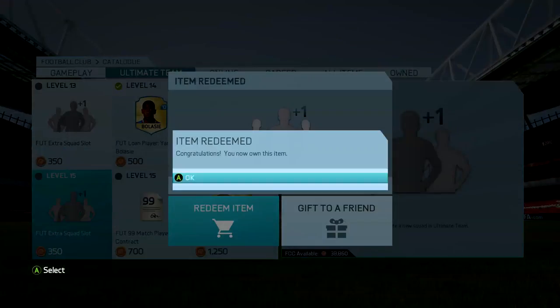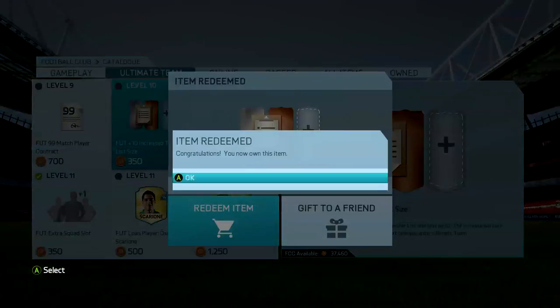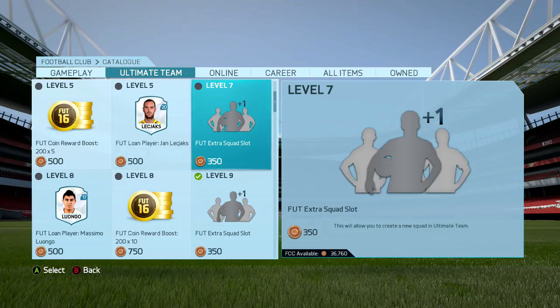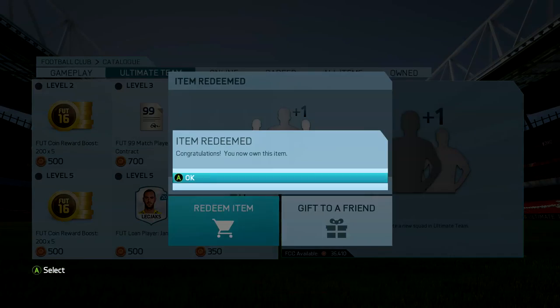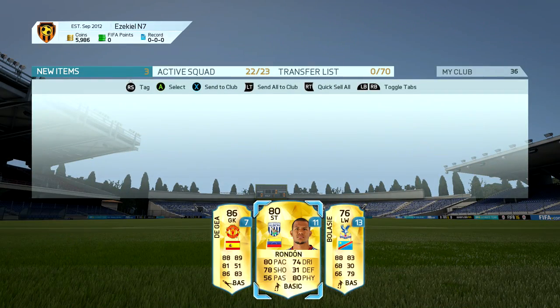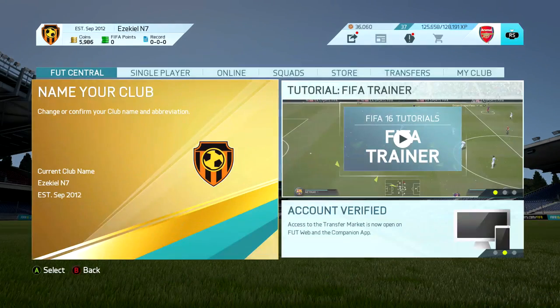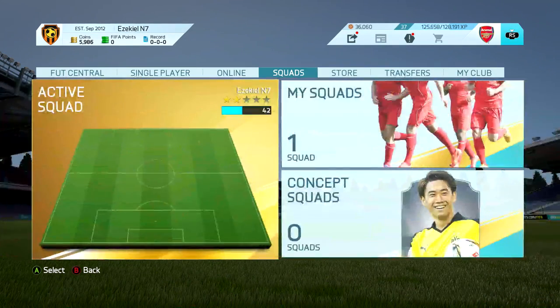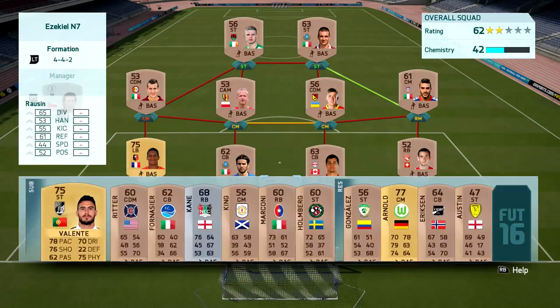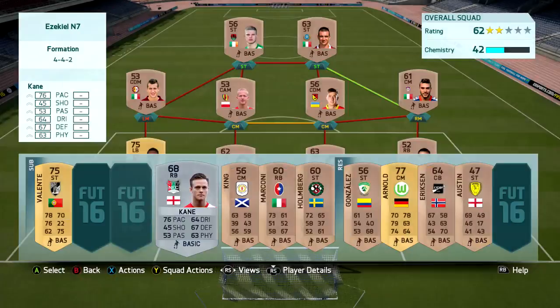The third thing is to redeem some of the loan players, because the first team you build is going to be on a budget. If you have fewer players to buy because you've got loan players in it, that is going to make your team better. I've got Rond, Belasi, and De Gea on loan because I knew I was going to be building a BPL squad. I always do it at the start of this series - I always go for the BPL.